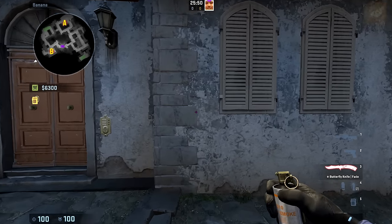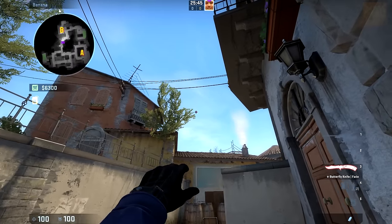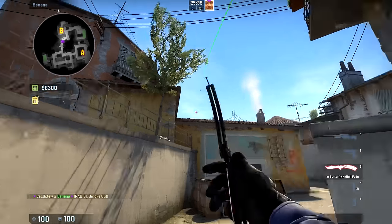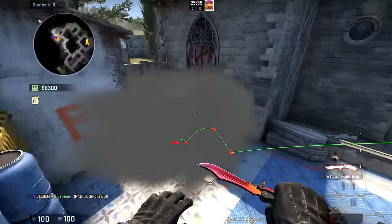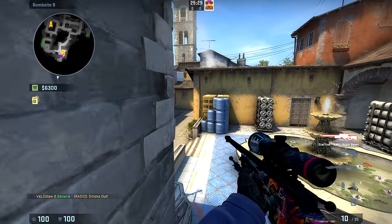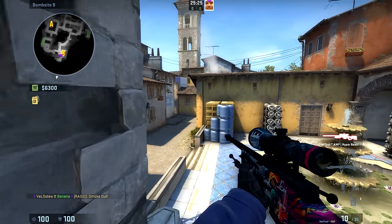You want to aim just to the right of this grouping of leaves right here — there are the bigger fatter ones and then this smaller pointy one, so aim just to the right of it and throw. It should bounce off the edge and smoke it off, and any operators sitting right here should not be able to see you unless they jump on top of the coffins and expose themselves.